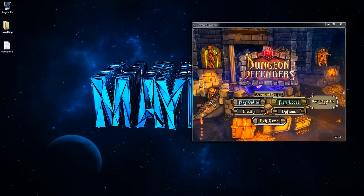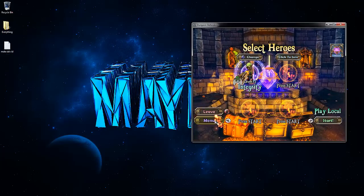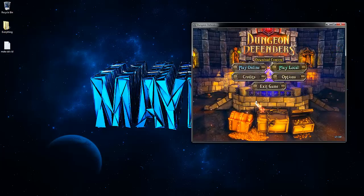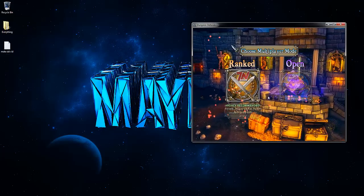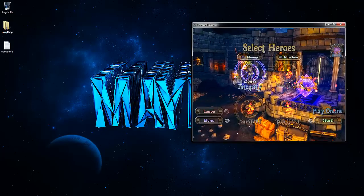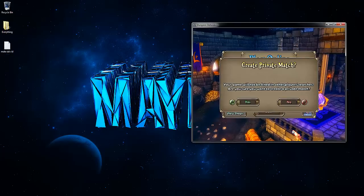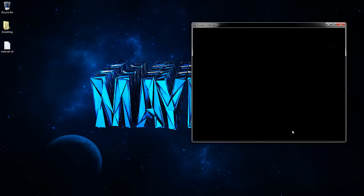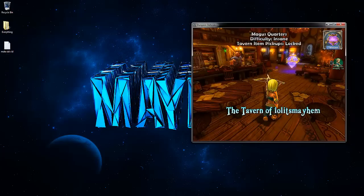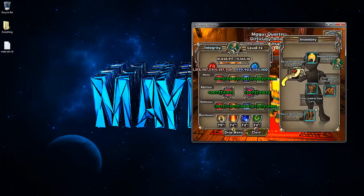The first thing we're going to do is mod our character's level. Go into Dungeon Defenders and head back to the menu. You can do this online or local — it's up to you. However, you're not supposed to do it in ranked. The game is open source but they don't like messing with ranked. Go to Open, pick your character, hit Start, and go to private match so you don't have players joining your game. Then click over here to see what your hero info is.